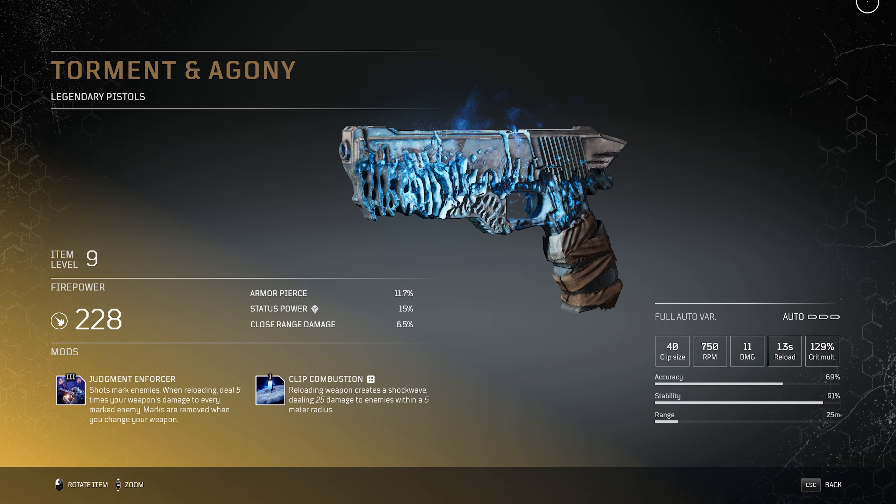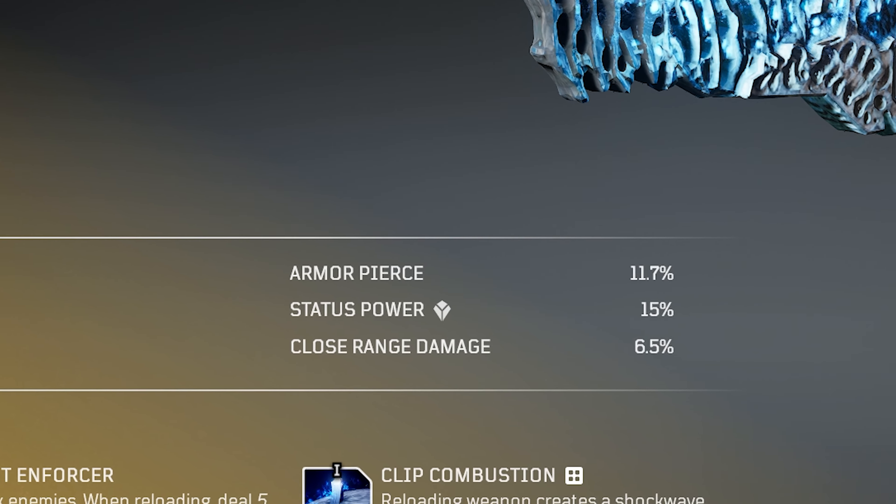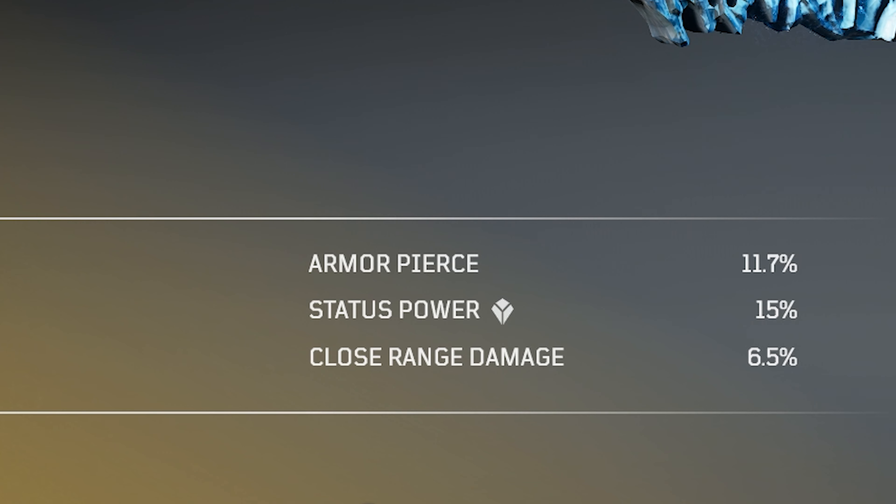It looks really really solid. First let's take a look at the three weapon bonuses this one has: armor piercing, status power, and close range damage. Really nice to have close range damage on this one since we definitely want to use it close range. These three can of course be random, and legendaries have three weapon bonuses while epics have only one — so that's a huge thing with legendaries.